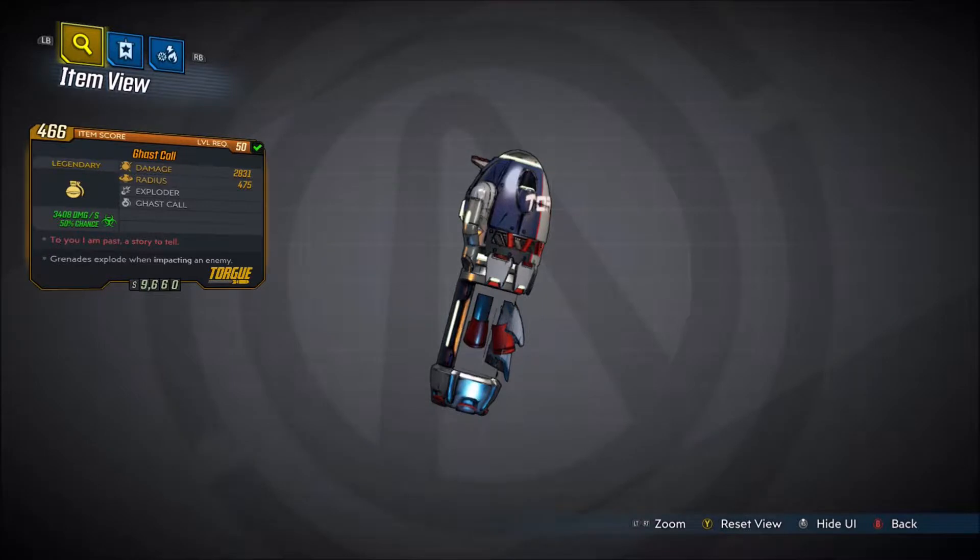The red text for this grenade mod says, 'I am past a story to tell.' Grenades explode when impacting an enemy. Damage is 2,000 — I think that says either 8 or 931, it's really small on my screen, can't really see it too good, but it's either 9 or 8 there. Then a 475 radius, and we have Exploder and Gas Call.